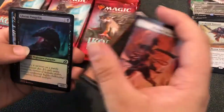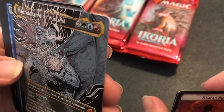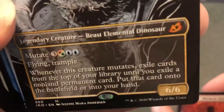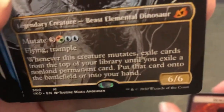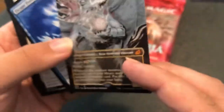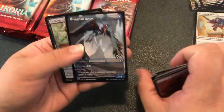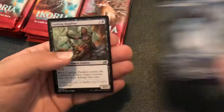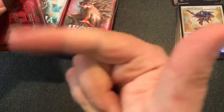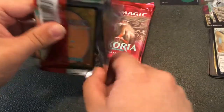Next pack: Gloom Pangolin. Full art Elana, the Apex of Wishes — look at that. Whenever this creature mutates, exile cards from the top of your library until you exile a non-land permanent, then put that card onto the battlefield or into your hand. Full art Mythic — that's an amazing pull. And we got a double foil Dreamtail Heron. So we've now pulled three Mythics: Vivian, the Foil Vivian, Elana Apex of Wishes, and Winata. Really nice.